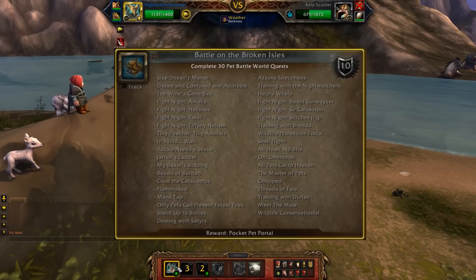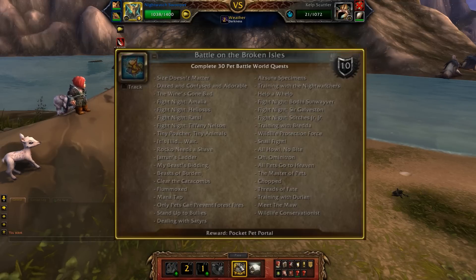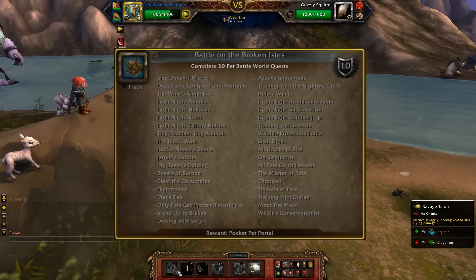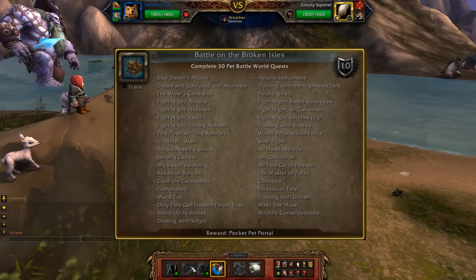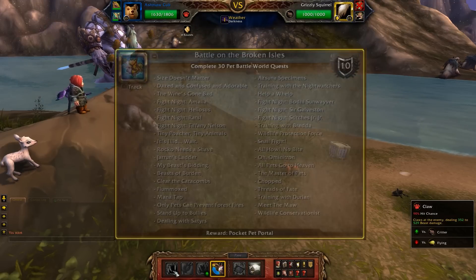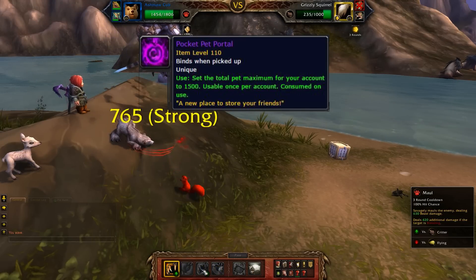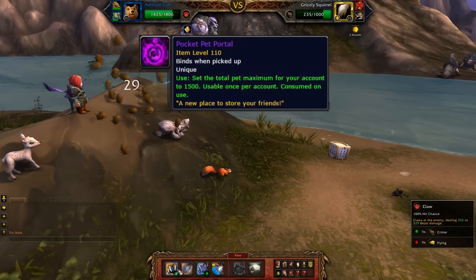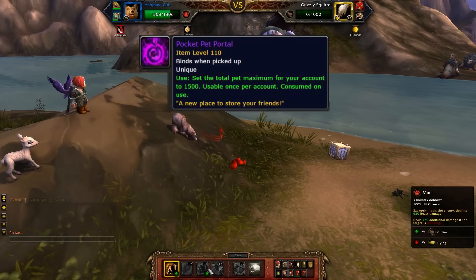Battle on the Broken Isles is the reward for completing 30 of the different pet battle world quests. At level 110, there will be 3 different pet challenges available every day on your world quests. There's a pool of 37 challenges for it to pull from, so expect this to take a while. The challenges themselves seem pretty straightforward — most of them need you to beat a Master Tamer or a couple of specific wild pets. Completing Battle on the Broken Isles rewards you with 10 achievement points and the Pocket Pet Portal, which raises the cap on pets for your account to 1500. Collectors who use multiples of the same pet will be grateful for all of the extra slots for their buddies.